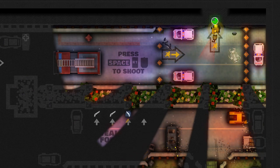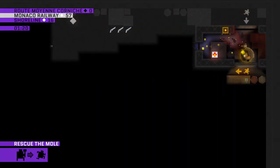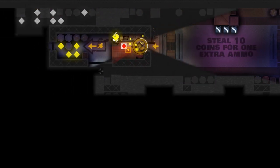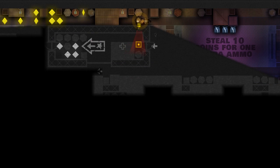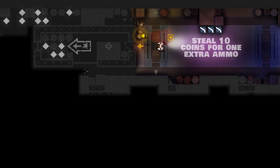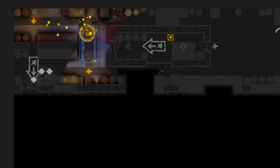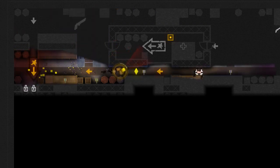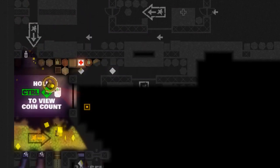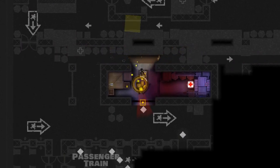Anybody who sees a corpse will immediately try to revive it as soon as they see it. Generally speaking, it's better to try and avoid the guards — there's no way to permanently get rid of them. That said, the steal-ten-coins-for-one-extra-ammo mechanic doesn't apply just to the shotgun; any item you have, you can get an extra use of by collecting ten coins. If you're feeling enterprising, you can actually kill every single guard and civilian in a level, which will make it so nobody can revive anybody else — so it's technically possible to kill somebody permanently.